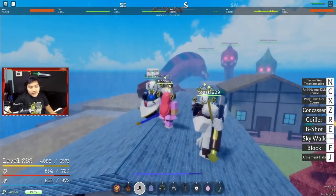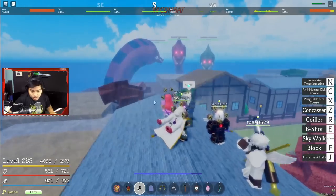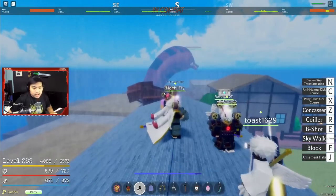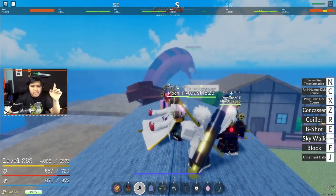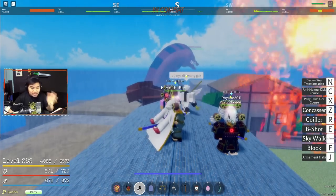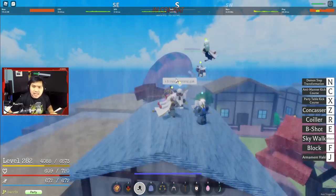Oke lah, ya itu aja. By the way si Ibis kalian cuma bisa nge-spawn kalau misalnya hujan. Jadi kalian cari daerah yang hujan - contohnya ada di Spring Island, ada daerah-daerah hujan. Di situ kalian taruh kapal kalian, ntar si Ibisnya bakal keluar sendiri, sama kayak kapal sih.